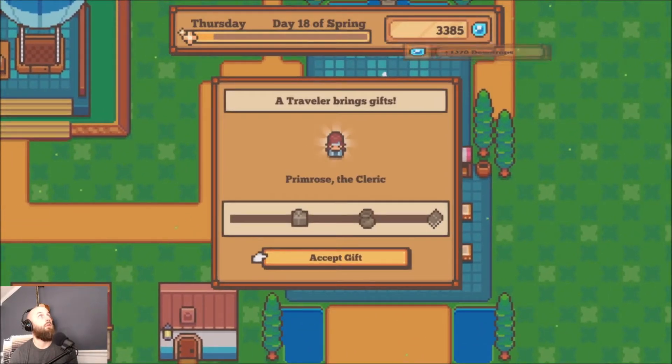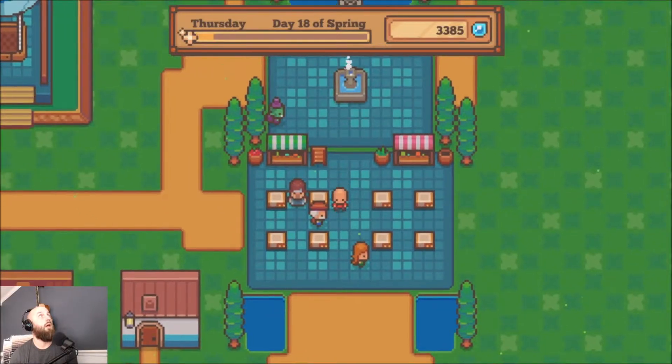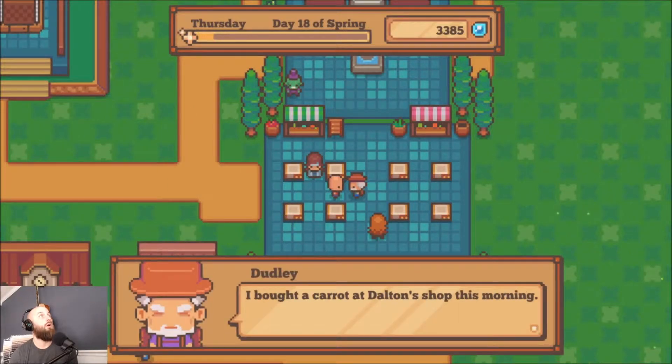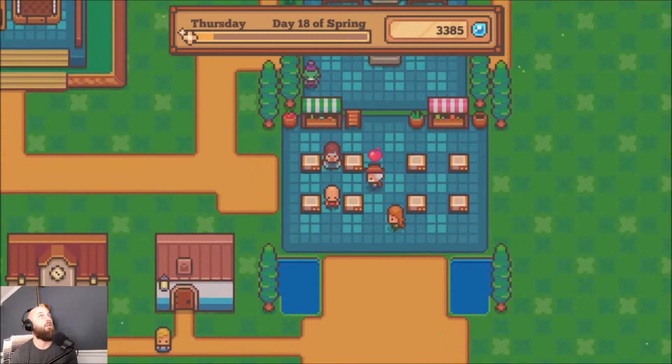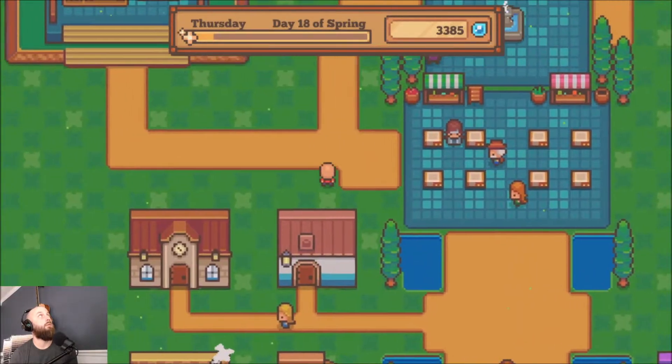All right, let's see — oh yeah, I'll take a gift. Birdhouse! What's going on Dudley? He bought a carrot at Dalton's shop this morning. It was a bit overpriced if you ask him. Okay, yeah, we've heard that three times now.